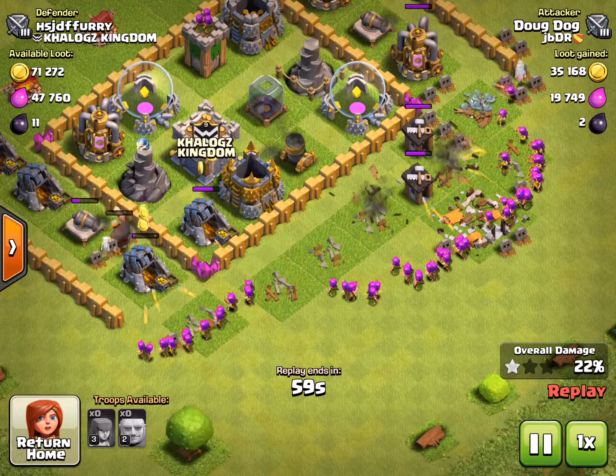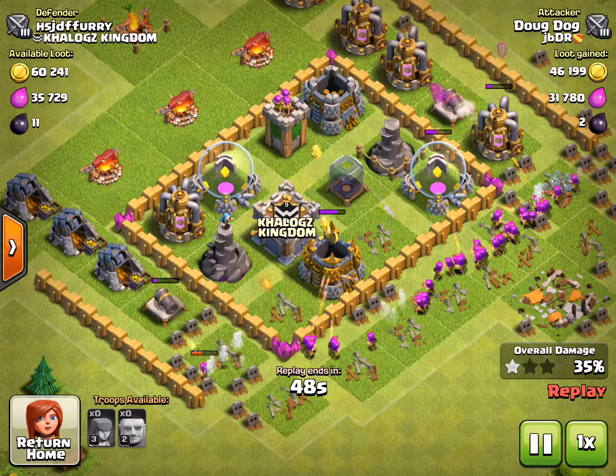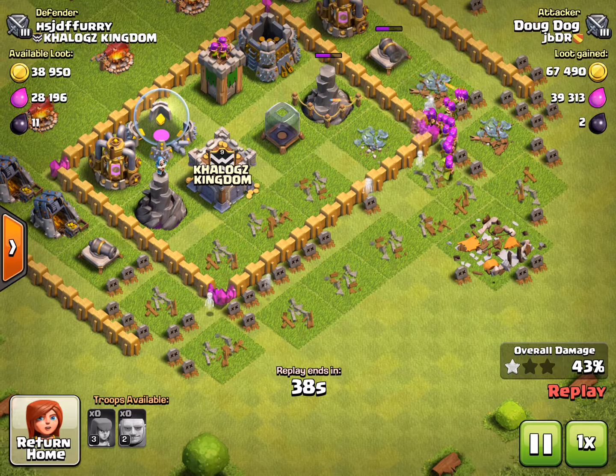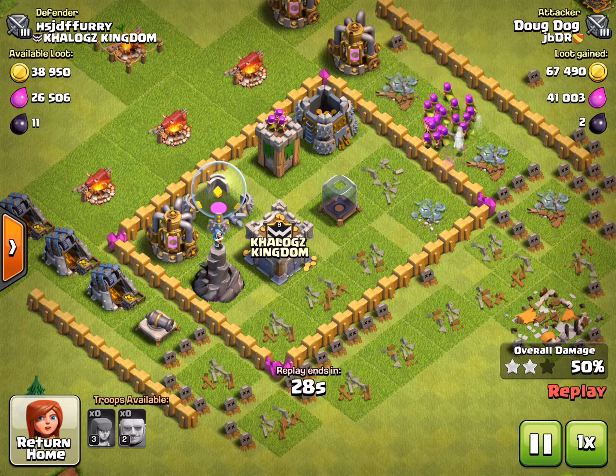I had those archers starting to come in and that giant just doing a little bit of damage. I really want those archers to take out the mortar - and the mortar is down! But another problem is this wizard tower over there. Wizard towers can get ground troops as well, and they're really powerful. Goodbye cannon.